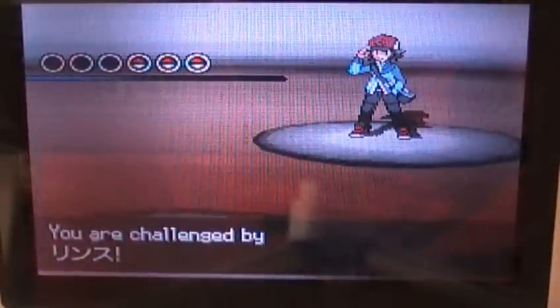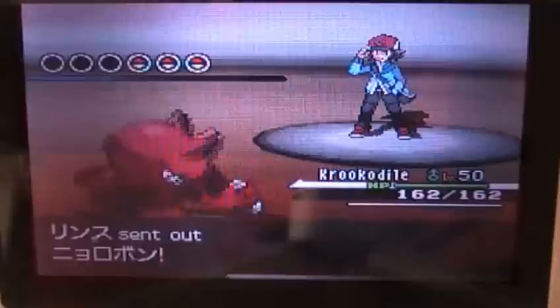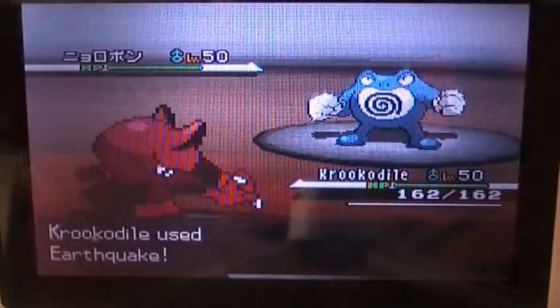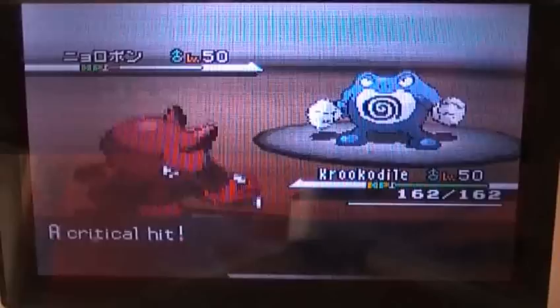Hey guys, Nathatest Commander here with another battle on Black and White. This battle was actually really good, so let's get going. It's a singles match. I lead off with Koopa Dial, they lead off with something Japanese I can't read — a Poliwrath, which is pretty cool. I go for the Earthquake on Koopa Dial because it's the best choice I have, and it does a lot of damage.